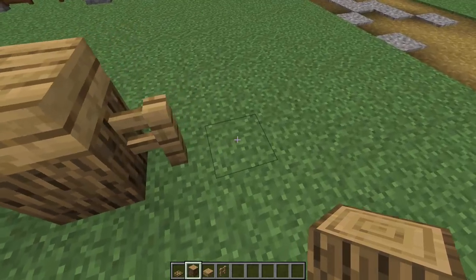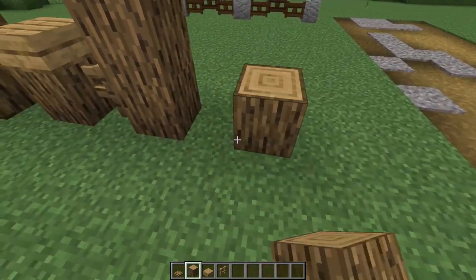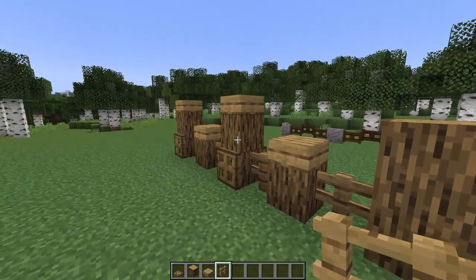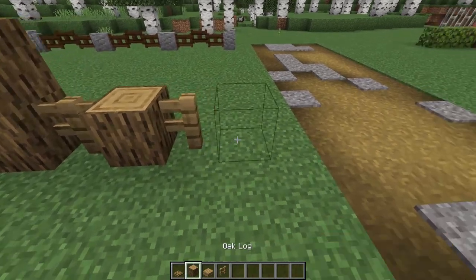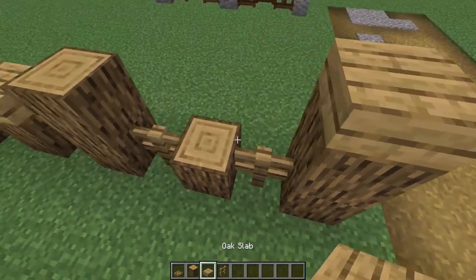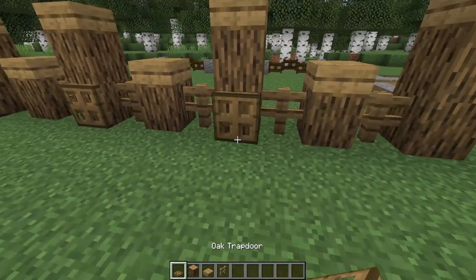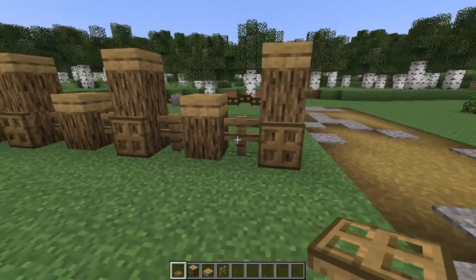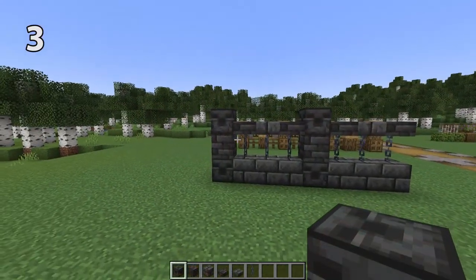This next style of fence would also look great around the farm and uses some oak logs — you could definitely customize this with other log types. I'm alternating between two-high logs and one-high logs with fences in between. Place a slab on top of each log, and then trapdoors in front of each of the two-high logs.